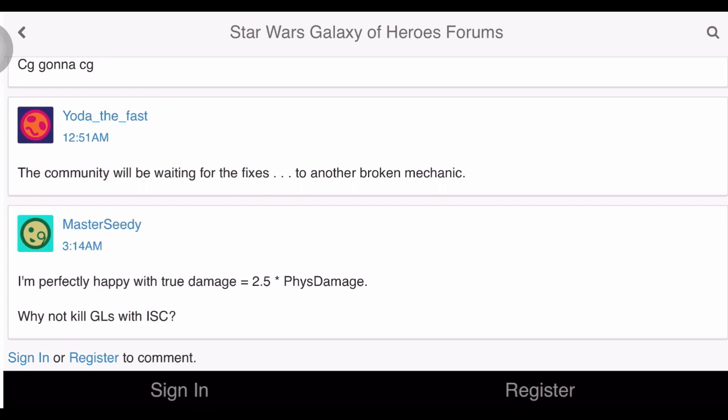True damage is just damage that ignores defense, right? So if it's supposed to do 100 it's going to do 100 — your defense doesn't reduce it to 75. That's why it would be broken doing two and a half times physical offense; it should just be doing physical damage basically.